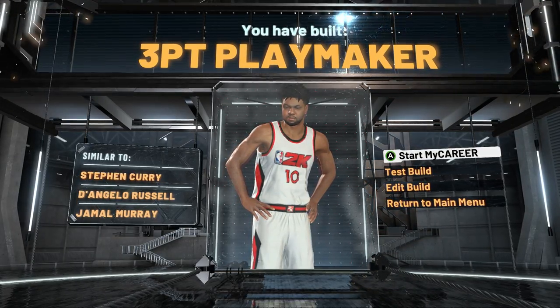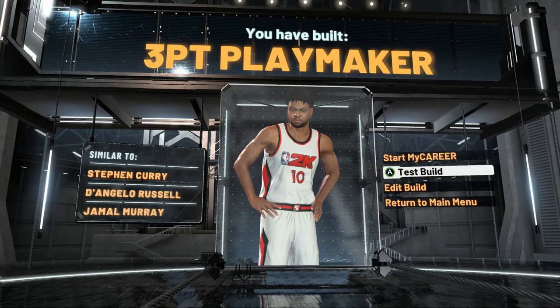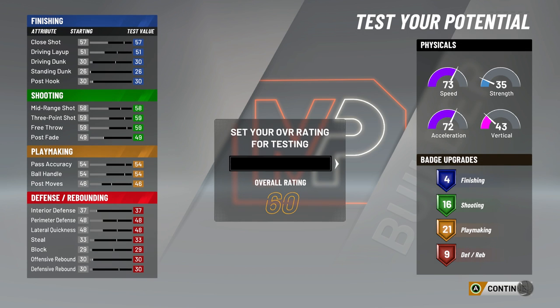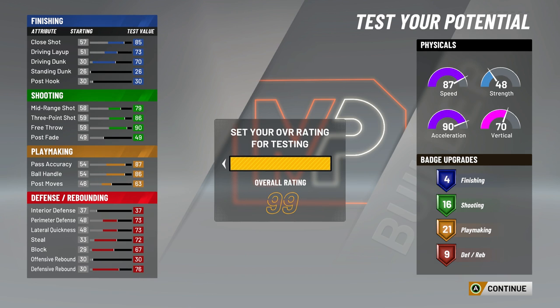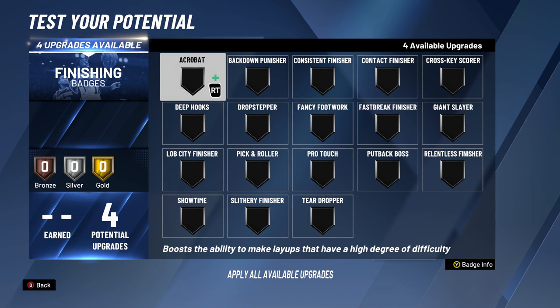With this build, at least when I get the ball I'm gonna be able to go crazy. Y'all see the comparison — Step Curry, D'Angelo Russell, and Jamal Murray. Two of those are in my favorite guard category, and it ain't Step Curry. I mean, Curry is a hell of an athlete, I respect him, but I'm a LeBron fan. Jamal Murray and D'Angelo Russell — those are definitely two players I actually like.